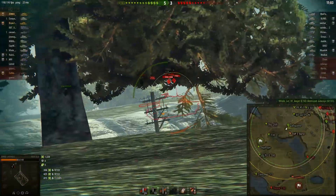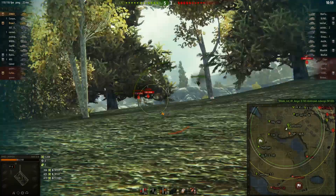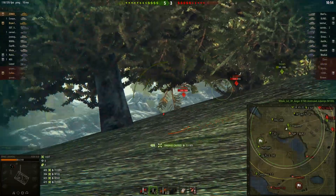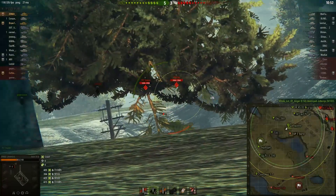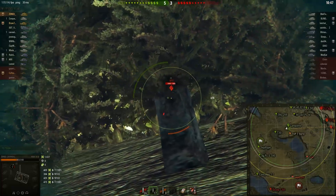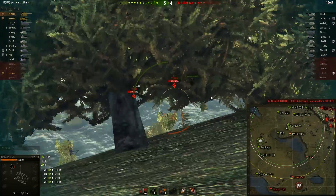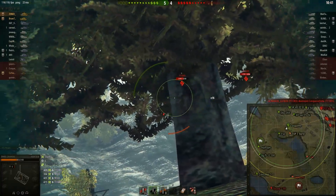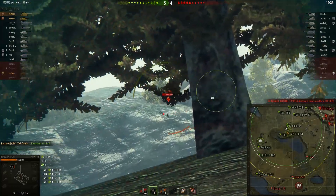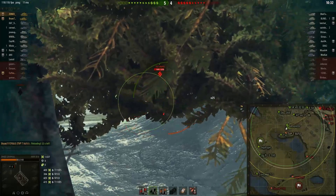I see the enemy team is getting really aggressive — they're pushing right away off this hill, which is good for us. I see the E5 is poking over the hill. I've loaded gold here because I've done basically no damage this game and I really need to try to recover and help my team out. They have yet another tank going onto the hill so they have complete control over it now. That's what I want to show you with this replay — what can I do to try to turn this game around?